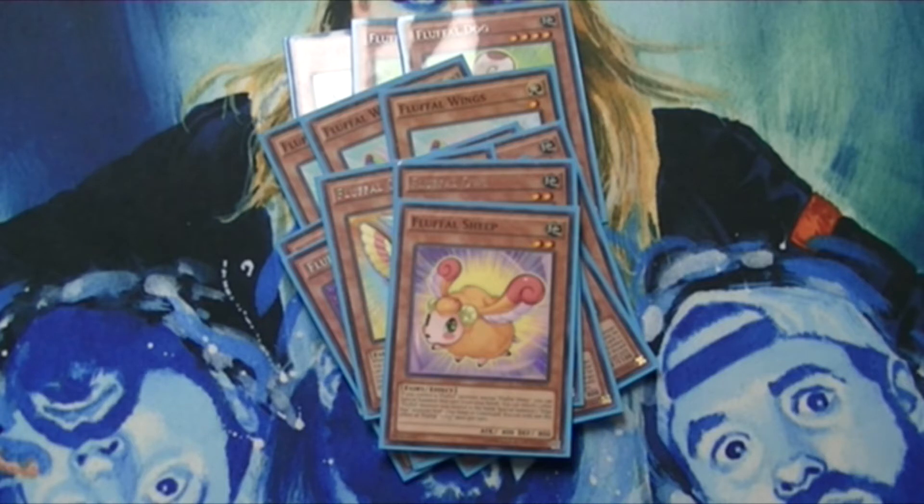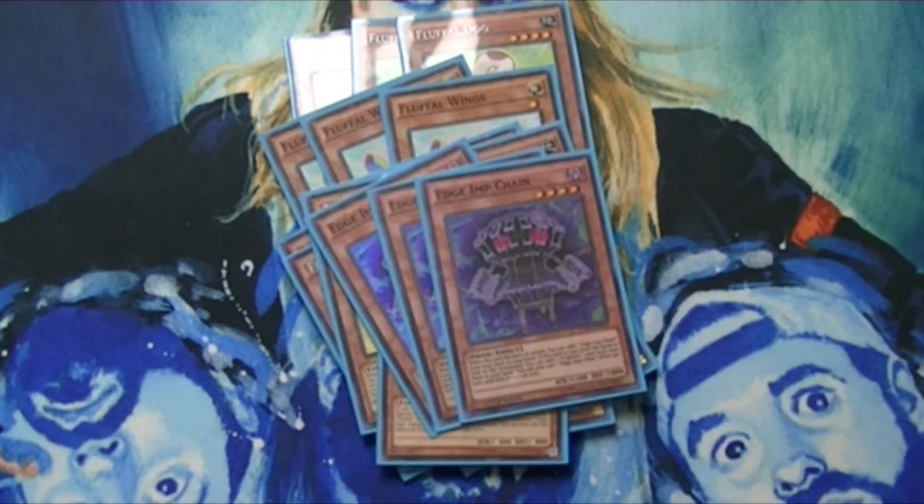Speaking of Edge Imps, I've got three Edge Imp Chains — amazing card. Its first effect doesn't really get used too much, but what is important is that when it gets sent from the hand or field to the graveyard, you can add one Frightfur card from your deck to your hand. It can be Frightfur Fusion, Frightfur Factory — whatever you want. This card is great.